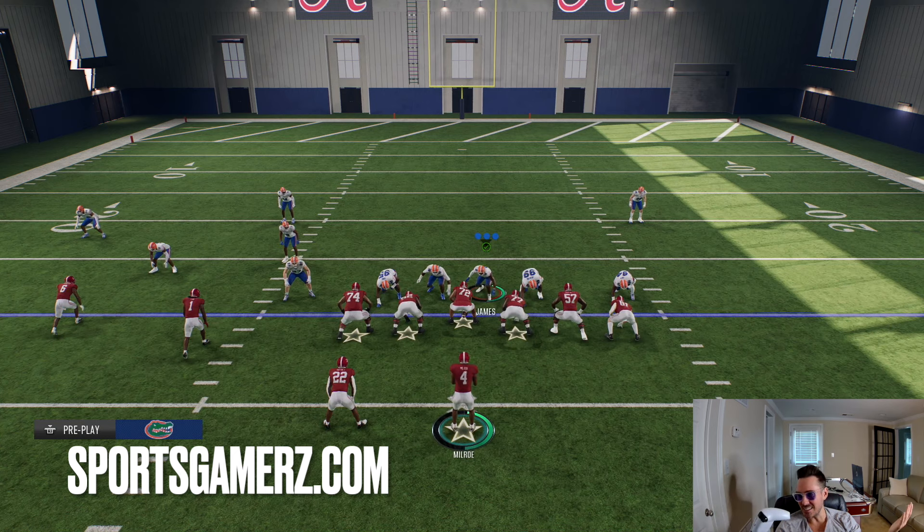However, there are certain glitchy toss plays — where everyone is literally on one side of the field in those glitchy formations — that work pretty well too. But the top two things I showed you, the QB Zone and the speed option, are your best bet. And then I'd say the wildcat as well.